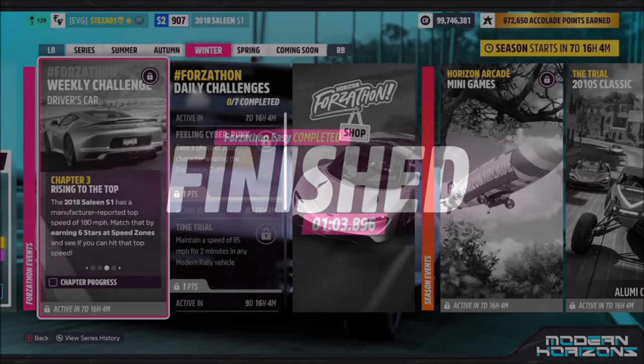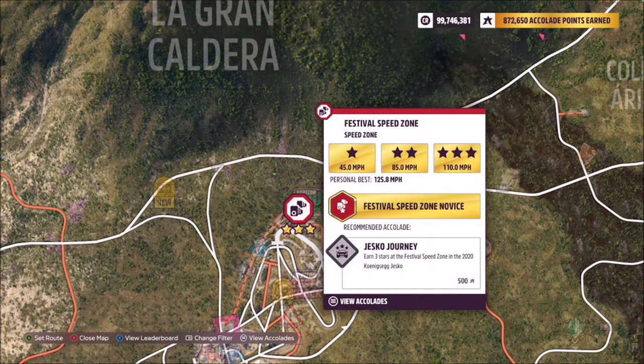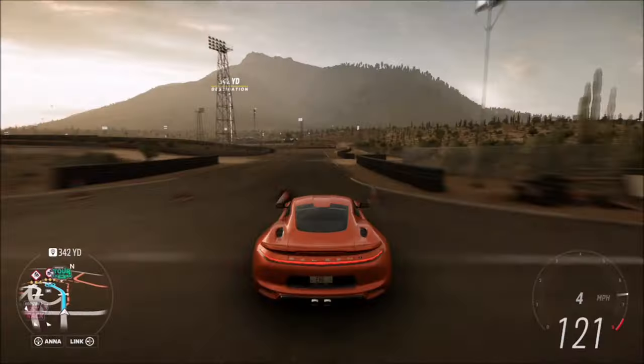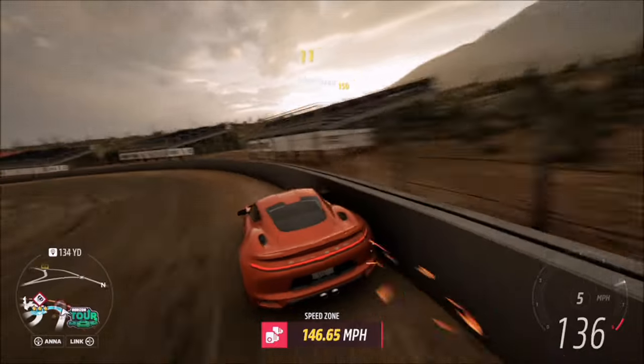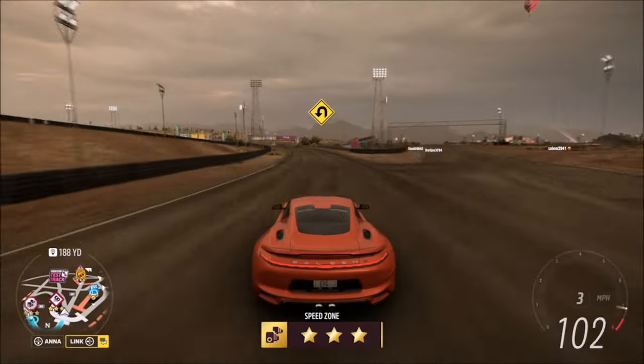The next challenge wants you to earn six stars at speed zones. To do this we're going to head to the festival speed zone. Three stars on here is only 110 miles an hour — it's really easy to achieve, especially with this car tuned. You can do it the normal way or you can wall ride it, which is super easy. Just 10 miles an hour over the three-star score; really easy to complete that way.